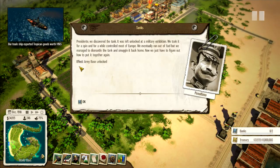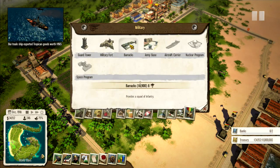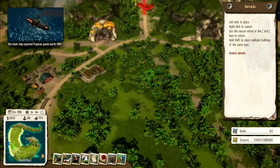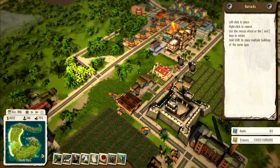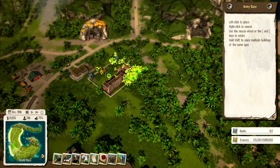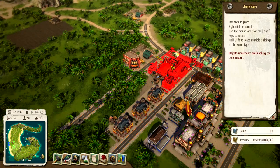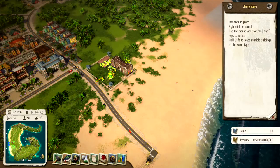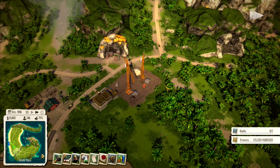We just unlocked the army base — I definitely want to get one in. We also have barracks ready, which I didn't realize. I don't want too many army buildings clustered together, so let's stick the barracks over here and the army base over here. I want to spread them out so the army isn't all coming from the same direction when there's a problem.